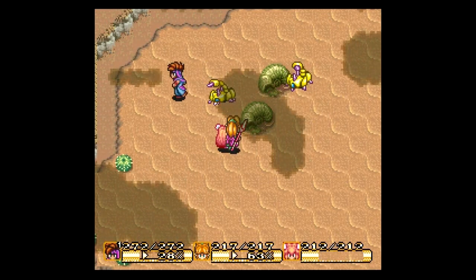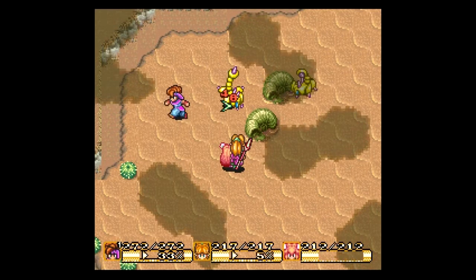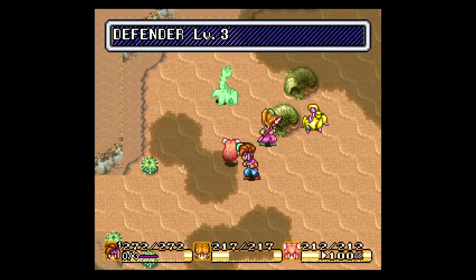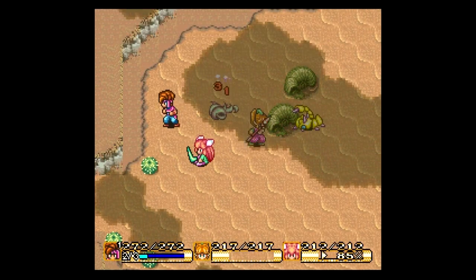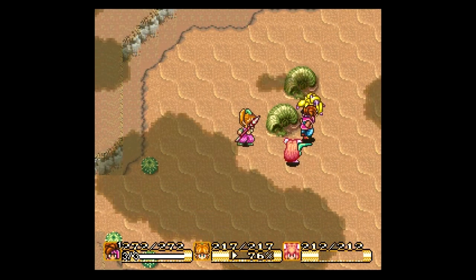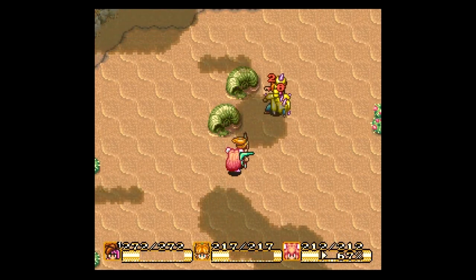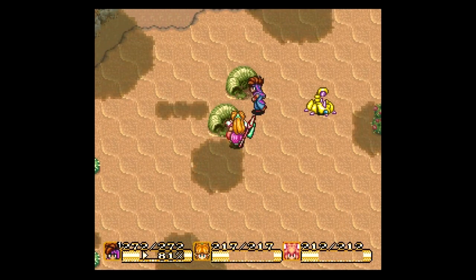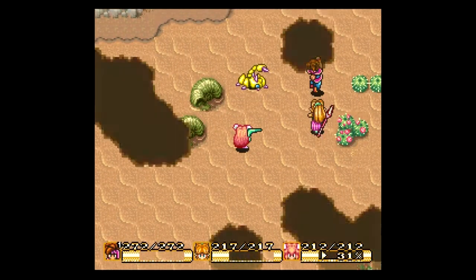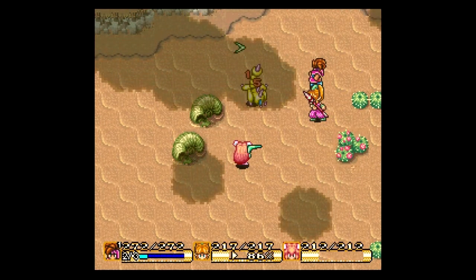We don't seem to be doing any damage to them. Just the boomerang is doing damage, it looks like. Can I charge up? We got him in the last. Yeah, no damage with the gloves — what the hell? Throw him, and it still does no damage. Are these guys immune to the glove? They are weak to boomerang, but that's it.